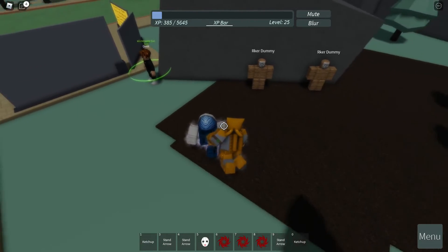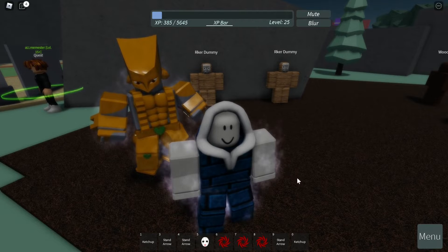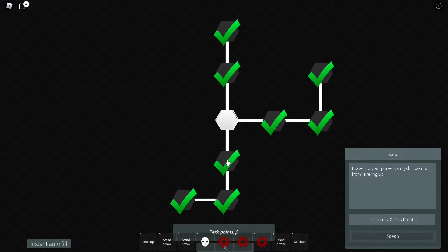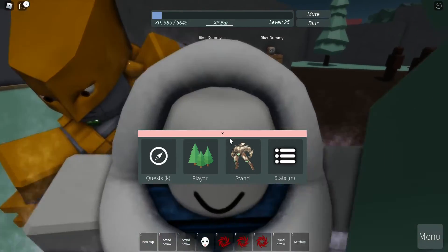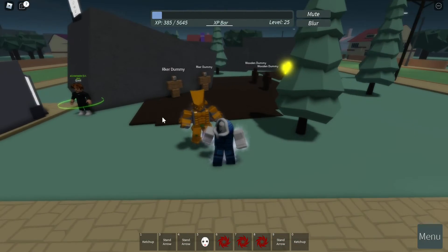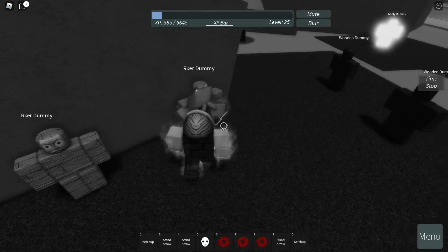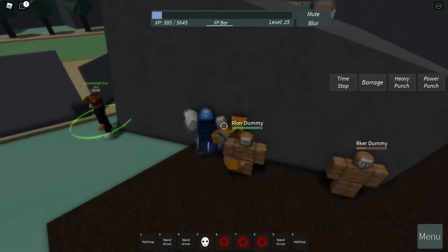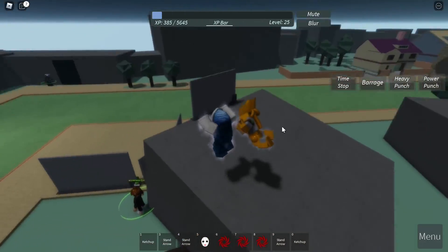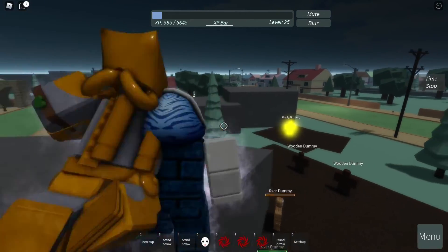Going to time skip — that does not change at all. We're going to time stop, which is the important one. In the skill tree, the time stop increases time stop length. Let's see how many seconds it takes — one, two, three, four, five, six, seven. Seven seconds! A lot longer than earlier, which was about one to two seconds.